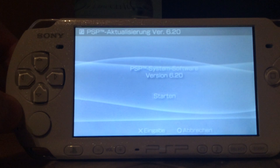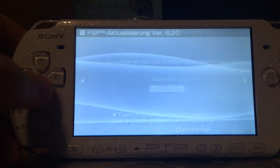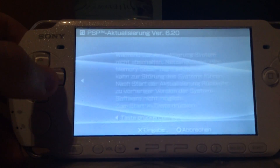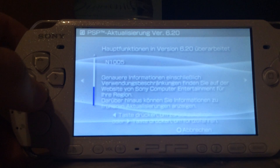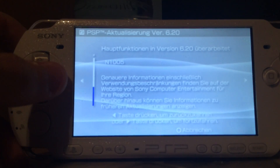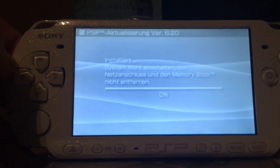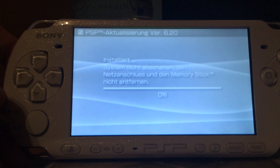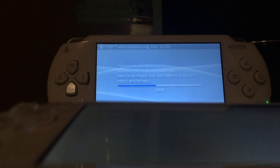As you can see I'm downgrading this 3000 to 6.20. And 6.20 even had a changelog — it's one of the latest versions which had a changelog in the firmware file. It's installing the update with no problems.